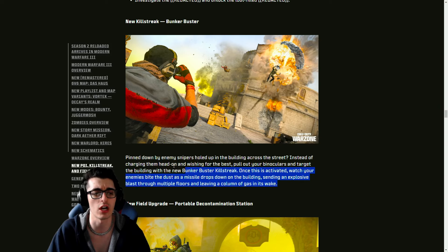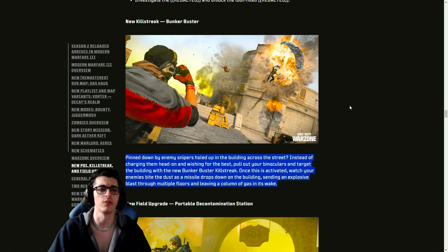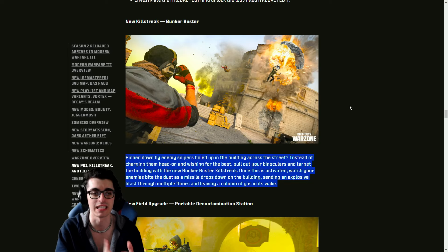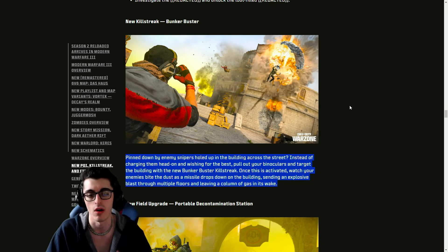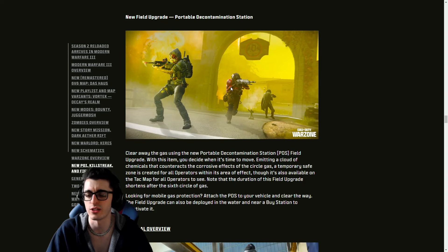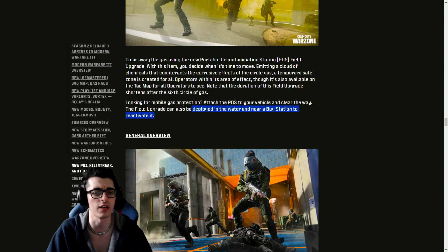It's rumored you'll unlock a blueprint for the SOA Subverter battle rifle on the ship. The Bunker Buster killstreak — seen in Season Two creator call gameplay — lets you mark a building, an explosion hits it, and gas enters to push out campers, especially during late game. It might also come to Multiplayer at some point. The Portable Decontamination Station, seen in Warzone 1, is also returning for the MW3 integration — attachable to vehicles or even usable underwater.